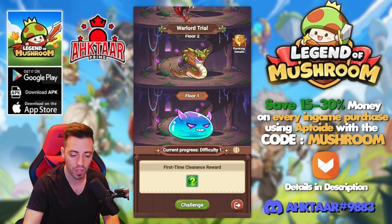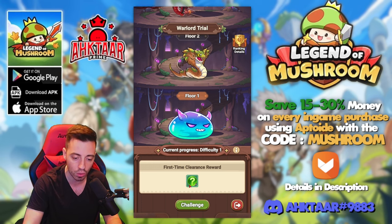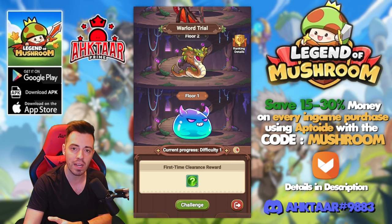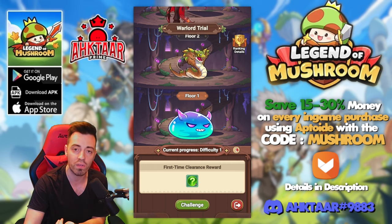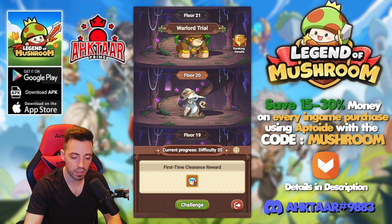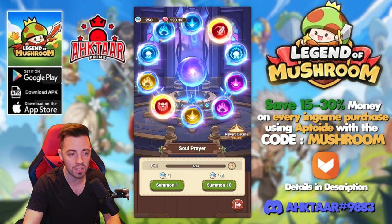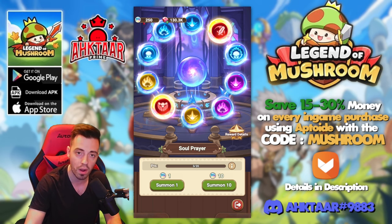You have to beat some floors, and every time you beat a floor for the first time you are going to get some extra souls. The next day, depending on the floor you reached the previous day, you are going to get daily souls. Every 10 floors you get some soul crystals, and then you have the soul prayer in which you spend your soul crystals to acquire souls.